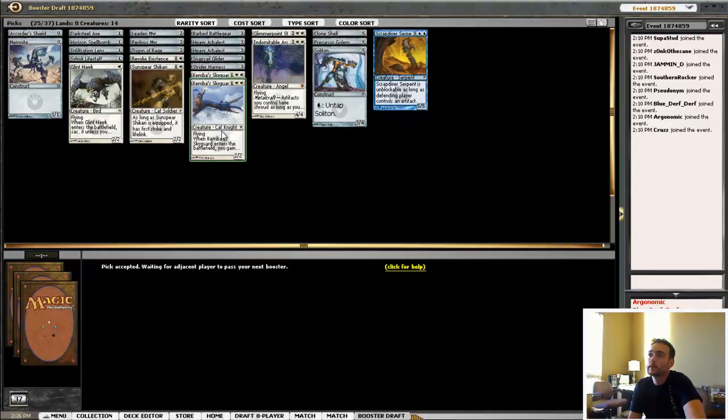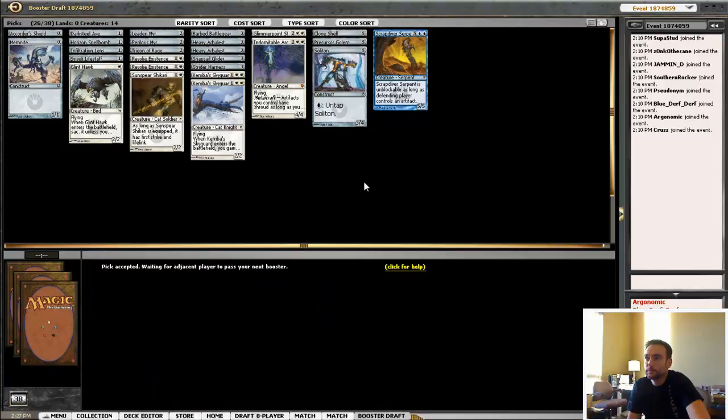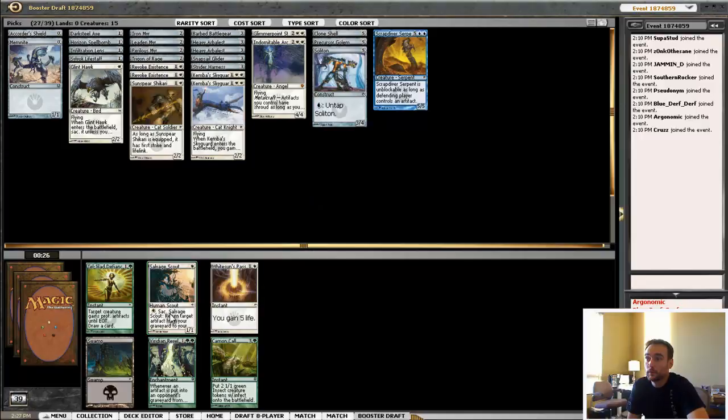No crying in magic. Who's not getting played here? Revoke over Sky Eel — I think I take another Revoke. I might be double blue. Removal is removal. Mirror or crappy Replica. Mirror goes well if I do this whole Arbalest thing, so I think Mirror is slightly better there. I don't want this happening to me. Salvage Scout could come into play.